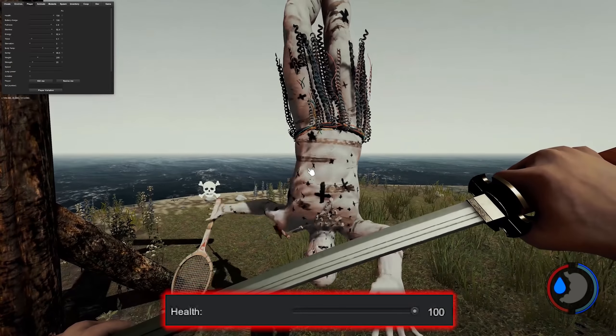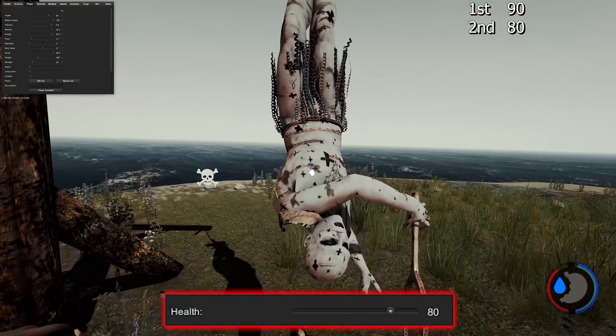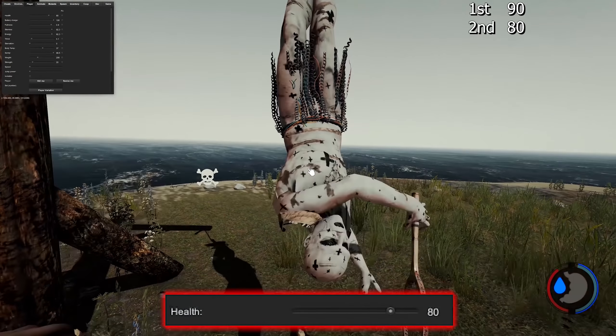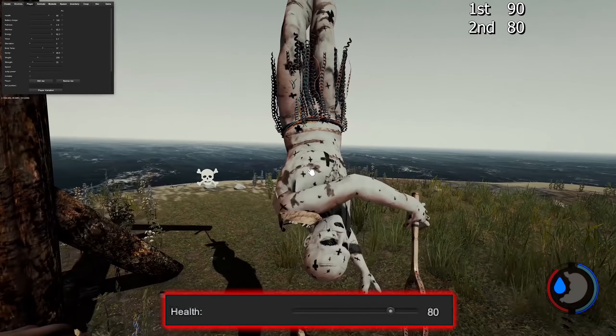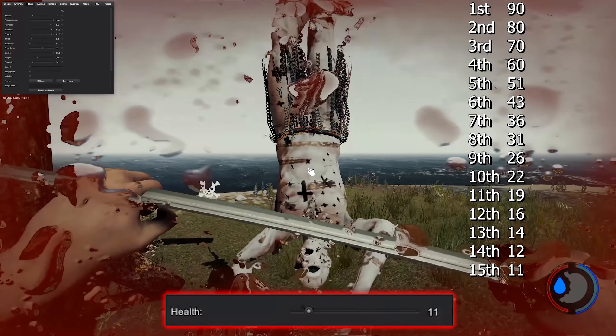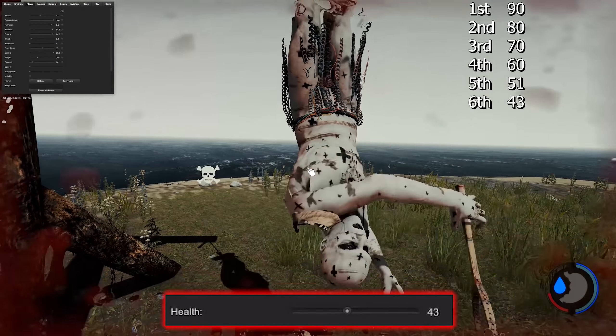Most weapons can block, with the exception of the weak spear, the upgraded spear, and the upgraded rock. Animal heads and similar items can't block either. Fun fact: the upgraded rock actually used to say it had max block, but it couldn't block at all. I tested every weapon that could block, going from worst to best. The worst are the katana and the machete — they both have the exact same type of block.